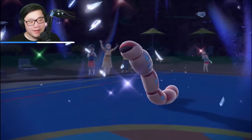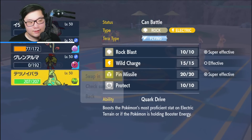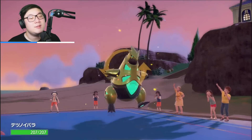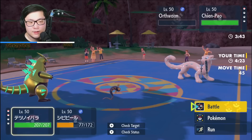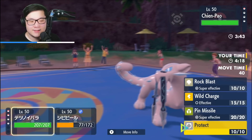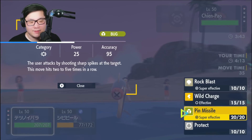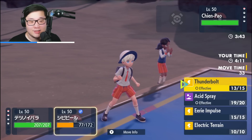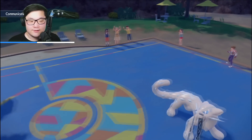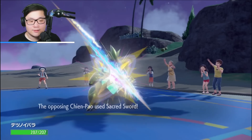Ogerpon's Body Press and Waterfall knock out Eelektrik because we have a lot of investment, plus the Tablets of Ruin affecting the calc. But Ogerpon goes down — beautiful. I think we can seal this up with Iron Thorns. I'm not exactly confident about how much Sacred Sword does, but we should survive one. They might not have Sacred Sword — they usually run Haze. I'll go for Pin Missile because it should KO Chien-Pao. Sacred Sword critting is the only way I lose.